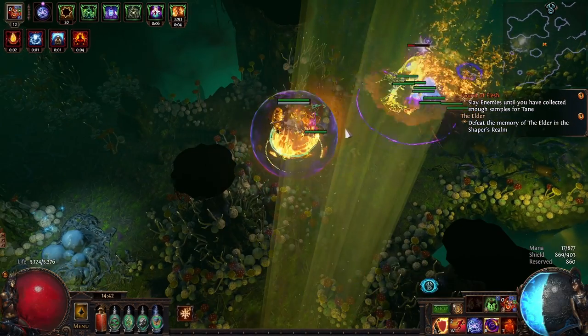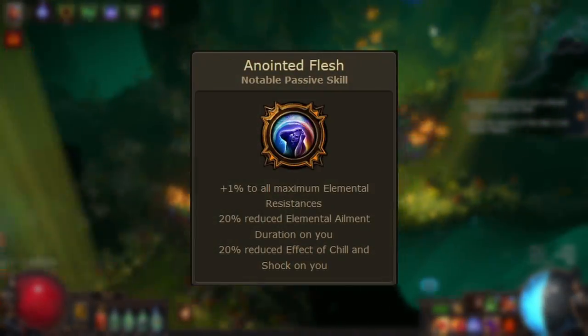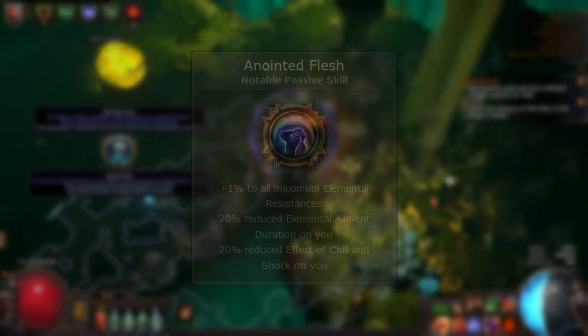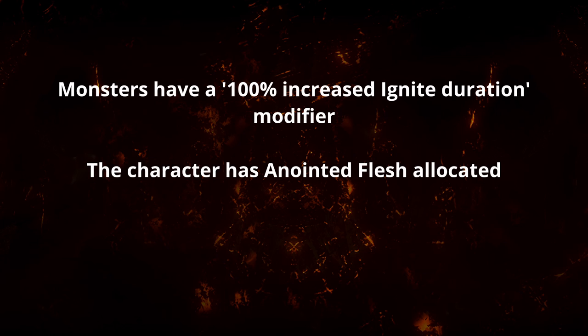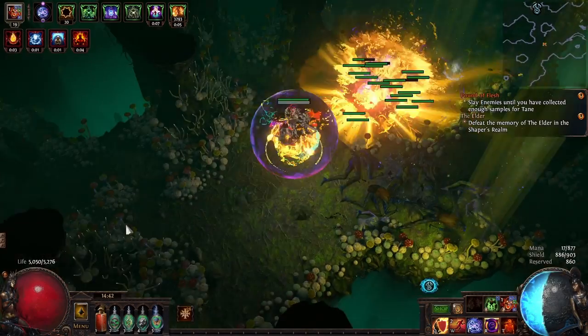Any relevant modifiers to reduced or increased duration of ailments on you — such as the one on the Anointed Flesh notable which reduces elemental ailments on you by 20% — will also be applied. These modifiers are additive with other increases or decreases. Using the same example: the monster's 100% increased ignite duration is additive with the character's 20% reduced elemental ailment duration, so the four-second ignite is increased by 80% up to 7.2 seconds.